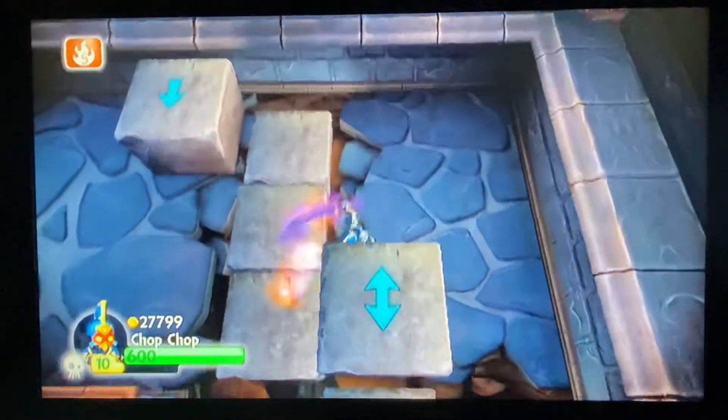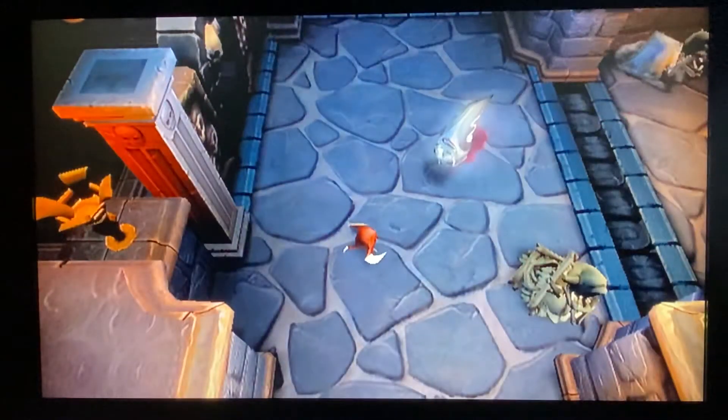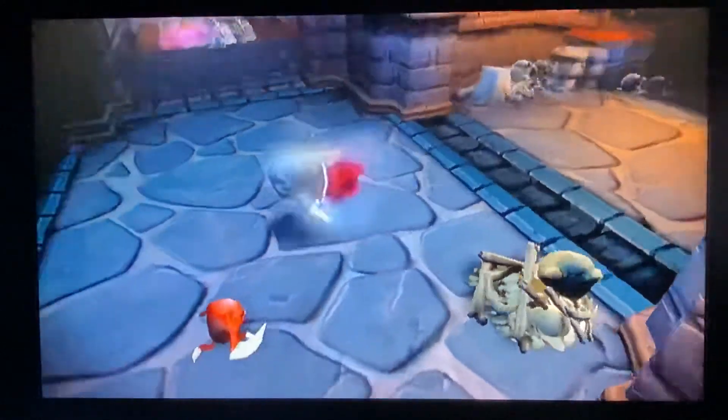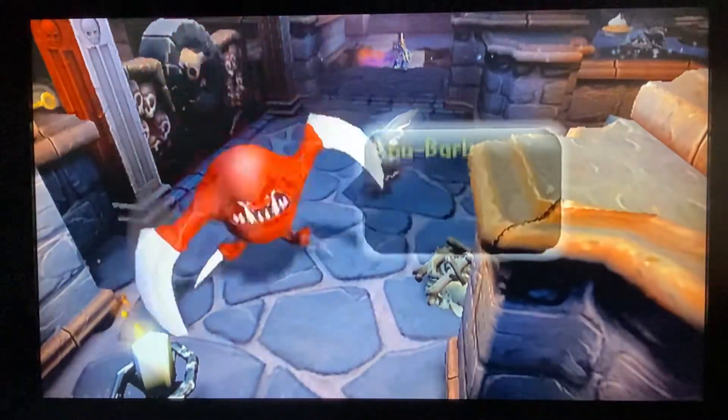So far, I'm really liking the design of this Cavernous Crypt — lots of undead enemies here. Whoa, wait — is that a spellpunk? It looks different from the rest. Undead spellpunk. Spell turns rude babies into rhubarb. I'm guessing that's a rhubarb — rhubarb, all claw, no bite.